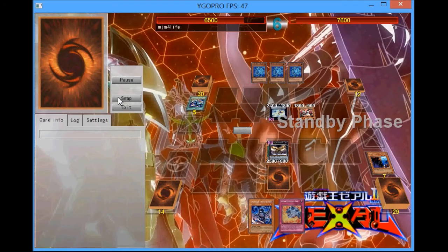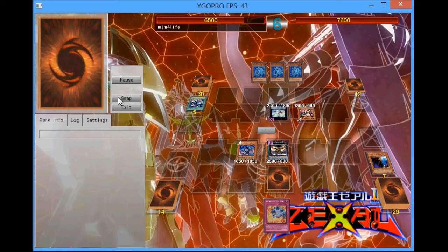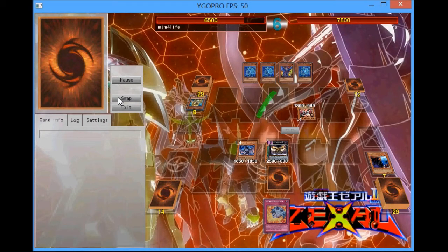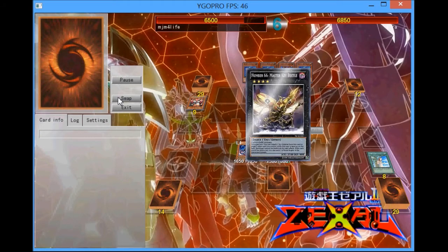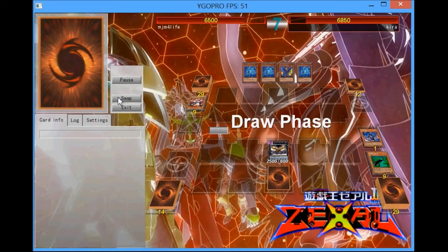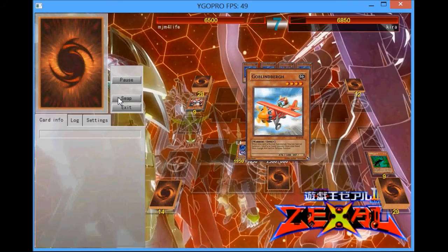Then I force him to attack over my Spy. I draw into a Thunderbird, normal summon the Thunderbird, then attack over the Genome Heritage, then attack Amber Conway with the Thunderbird, then Lance it, because I don't want to give him the ability to spam the field with Rank 4s since I know he has at least one Heraldic Beast Leo in his hand.